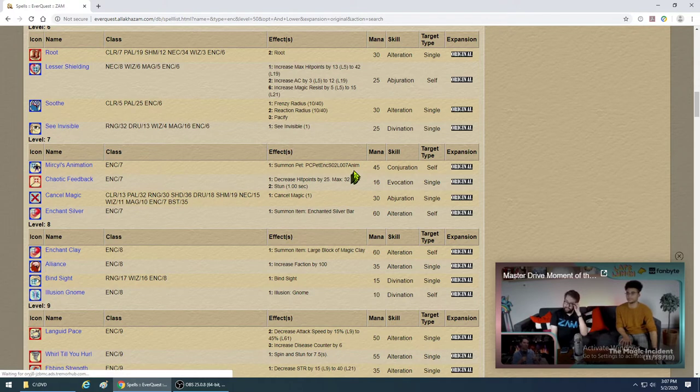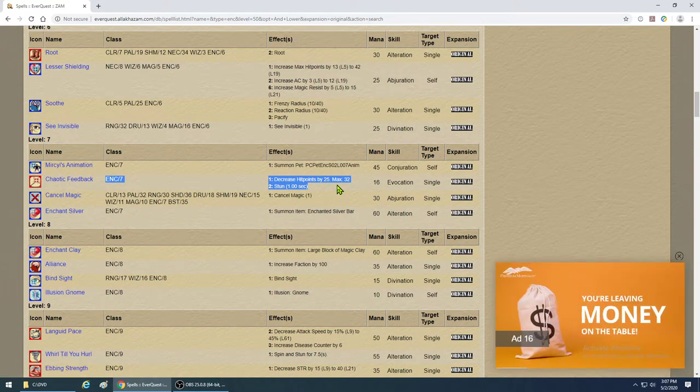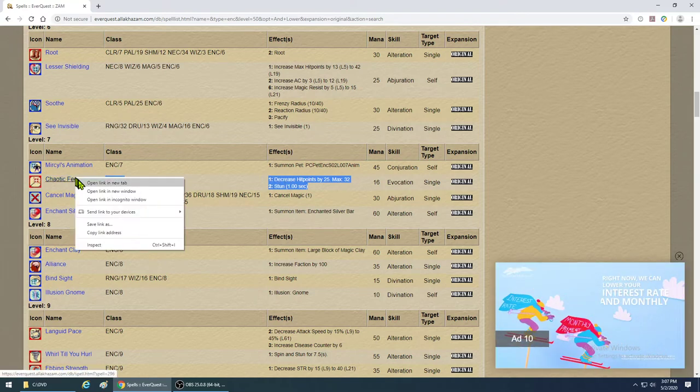At level 7 you get a slightly better pet — you can give them weapons and they'll dual wield for a bit more damage. Chaotic Feedback is your first nuke at level 7, so your Evocation will be a little low. What makes this spell great later on is when you're fighting caster mobs — wizards for example. It has a cast time of 2 seconds.